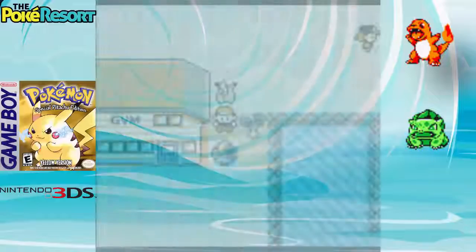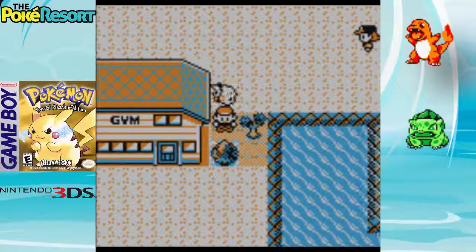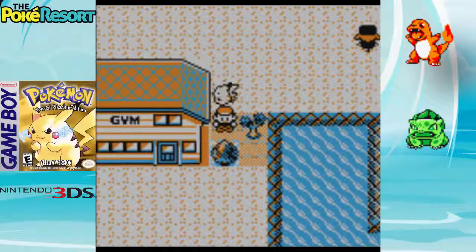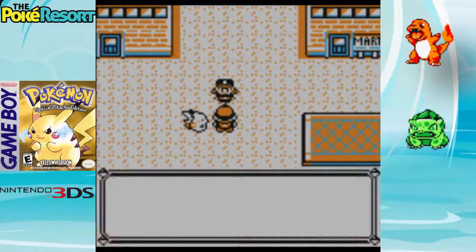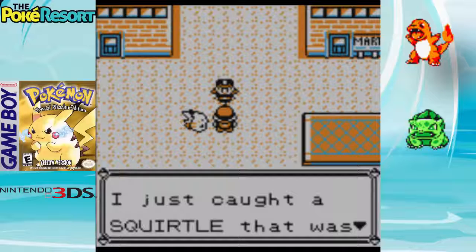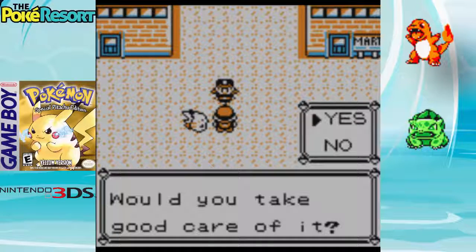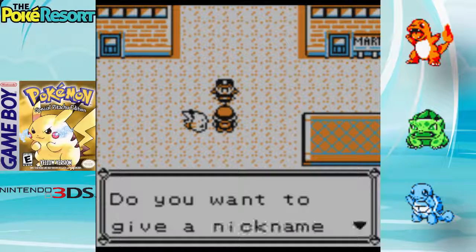The last Pokémon, Squirtle, is very simple to get. All you have to do is beat the third gym in Vermilion City, which is Lieutenant Surge. Once you do that, you can go talk to Officer Jenny right here and she will ask you: 'Oh, you have the Thunder Badge — you must be a good trainer. I just caught a Squirtle that was always getting into mischief. Would you like to take care of it?' Yes, I would like to take care of this Squirtle.